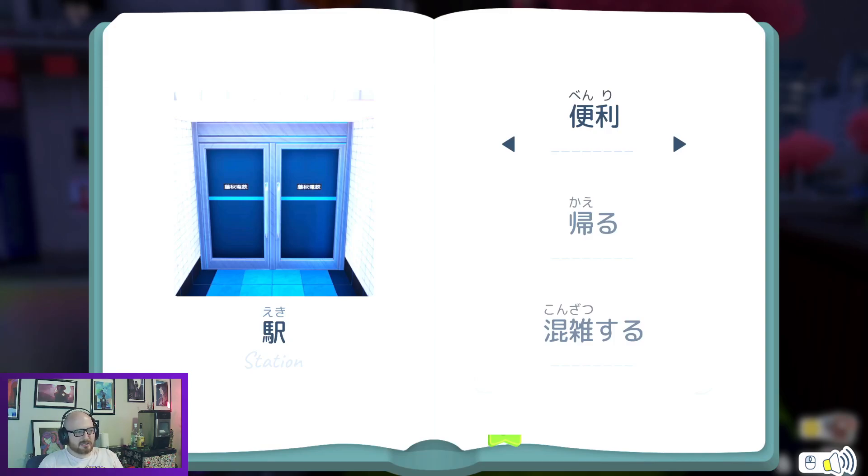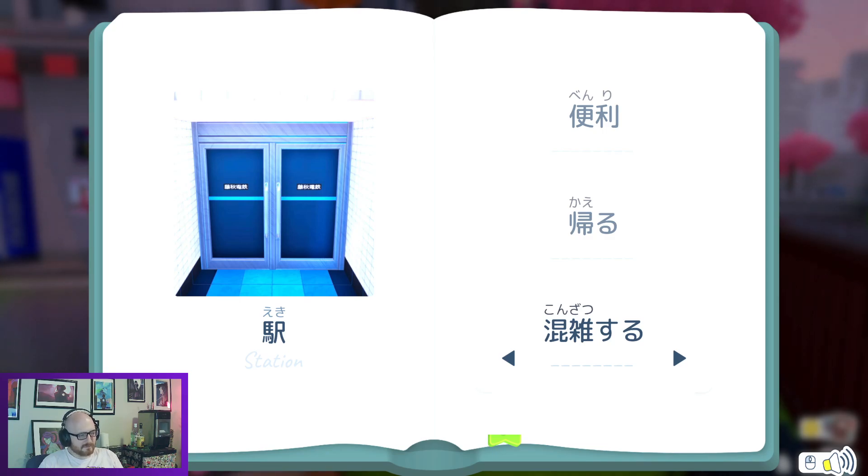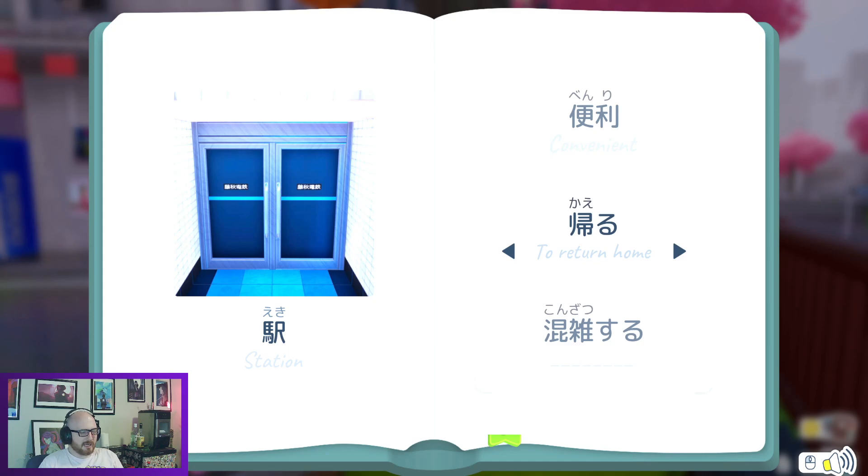Eki — a station. Benri — I agree. Kaeru. And konzatsuru. I forgot this one. We have benri meaning convenient, kaeru meaning to return, and konzatsuru meaning to be crowded. Mainichi ni eki ga konzatsimasu — every day, that station is crowded.